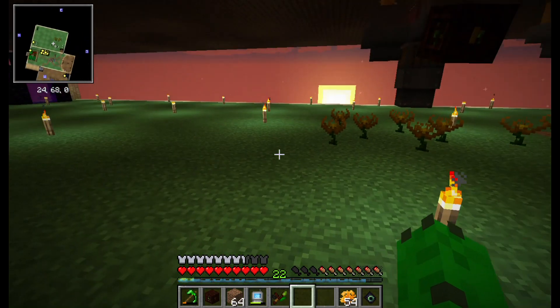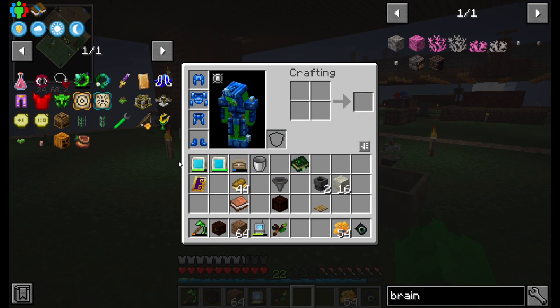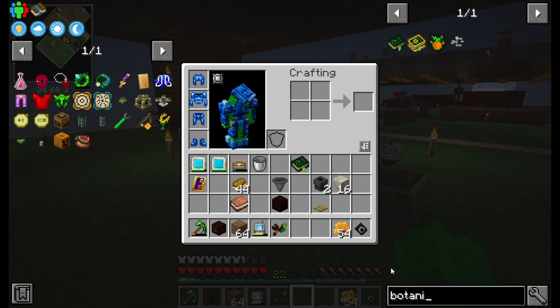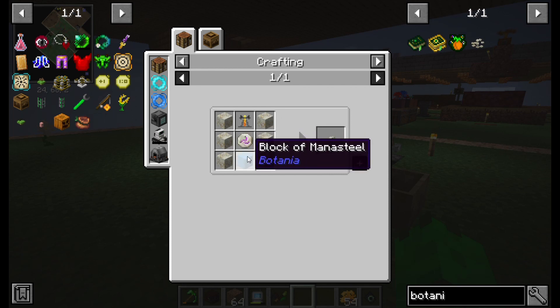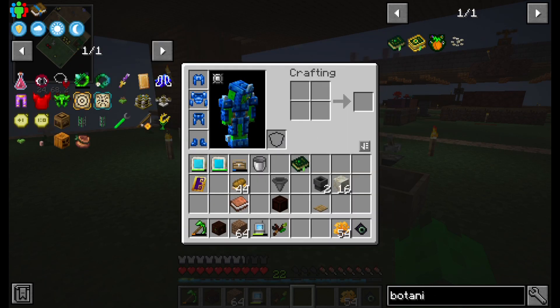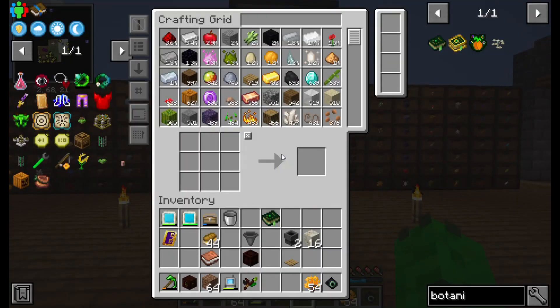We could drop this mana but I think I'm just going to keep it — why bother? How do we make the Botanical Brewery? It's probably going to take something we don't have. No, we can do this — it's going to be a block of mana steel and a mana rune, which I have. I made a bunch of the runes off camera because the runes take a lot of time and it just makes sense to do it that way.